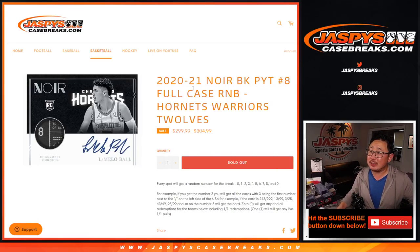Hi everybody, Joe for Jaspi's CaseBreaks.com coming at you with a three-team RNB random number block randomizer which sells out Pick Your Team number 8. Now we pulled these teams out of Pick Your Team 8, we turned them into a serial number break, so that kind of helps spread out the risk a little bit.